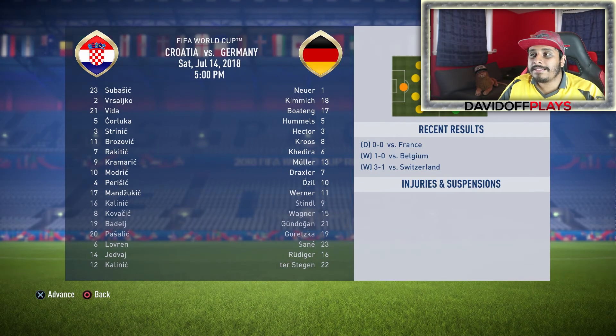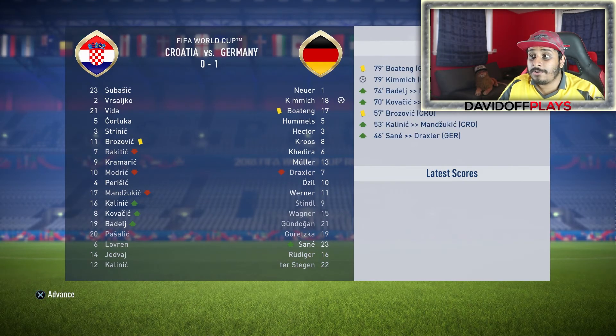Before the final, we have the third place game: Croatia v Germany. Germany scored — Kimmich scored to make it 1-0, and that was enough. Germany finish third.